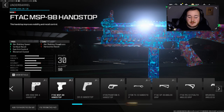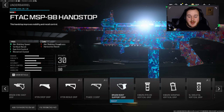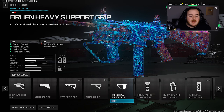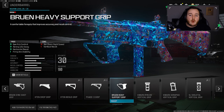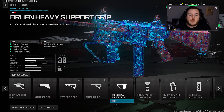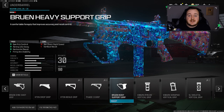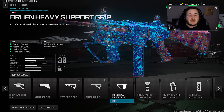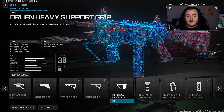For the underbarrel, this is an attachment I've never tried on the AMR 9 but it does a real good job — the Bruin Heavy Support Grip. We're getting gun kick control, aiming auto sway, horizontal recoil control, and firing aiming stability, just making the weapon more calm and easier to control, which is what we want at those longer ranges. You'll see in today's gameplay I'm working this like an assault rifle, taking gunfights at any range, and this attachment is helping out a lot.